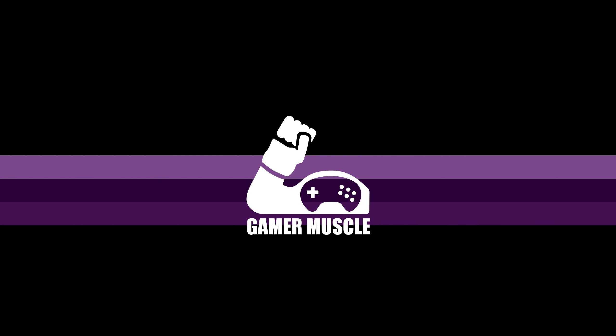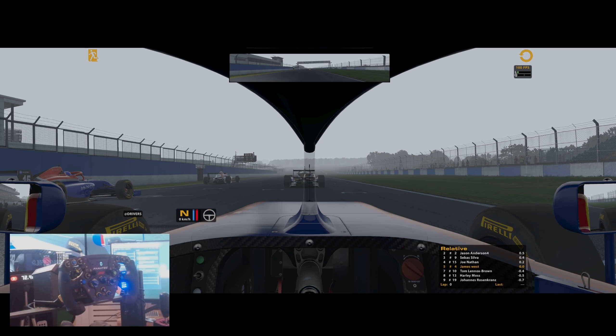Welcome back to the Game & Muscle YouTube channel and welcome to this absolutely incredible race we had in the F4 car at Donington. As you can see, the clouds have descended, the fog is here and it's very much an omen — a warning for the insanity that's about to unfold. Fasten your seatbelts, there might be a little bit of turbulence in this one.